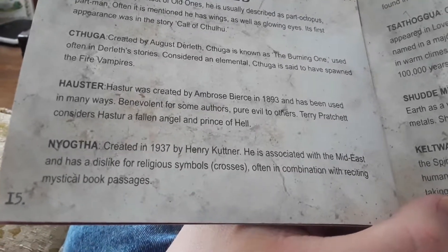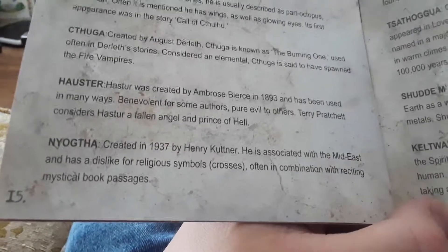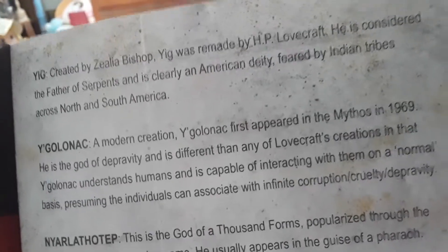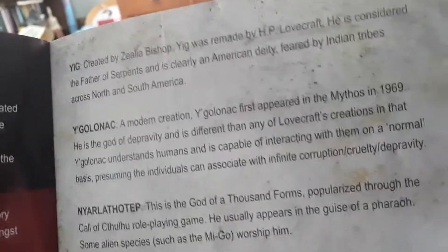Nagota was created in 1936 by Henry Kuttner. He is associated with the Middle East and is repelled by religious symbols like crosses, often in combination with reciting mystical book passages. Yig was created by Zealia Bishop and remade by H.P. Lovecraft. He is considered the father of serpents and clearly an American deity, feared by Indian tribes across North and South America.